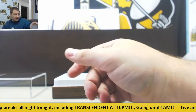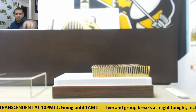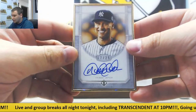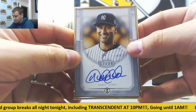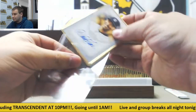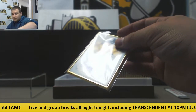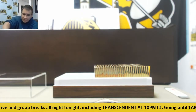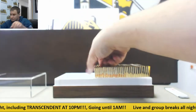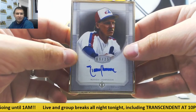There should be four 1-of-1s of every player if they have an image variation — two golds and two reds — so there should be a bunch. Next one up is the Captain, 17 of 25, Derek Jeter. Next up is Randy Johnson, 9 of 25, in the old-school Expos uniform.